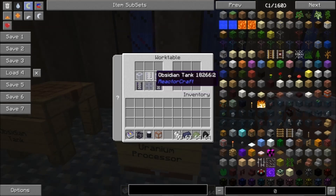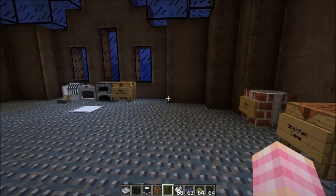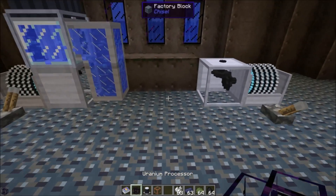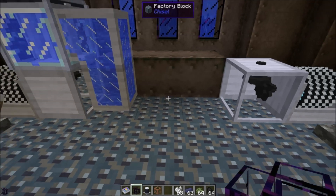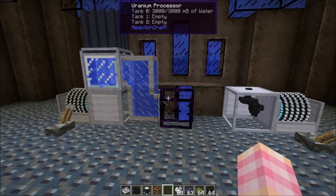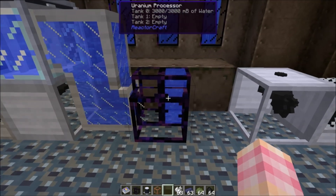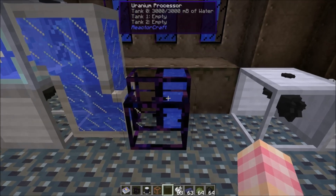Three obsidian tanks, a mixer, and two liquid pipes will get you a uranium processor. If I go over here and place down our uranium processor right here — you'll notice it just filled with water. I've got a dew point aggregator set up just to give me a water source, and the uranium processor has water in it because it has three tanks.